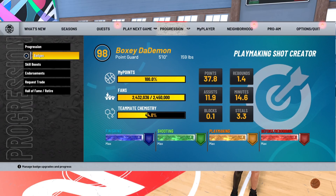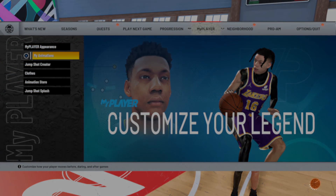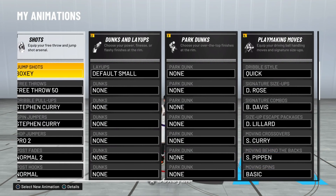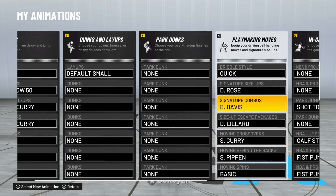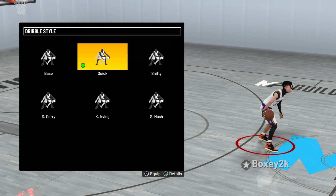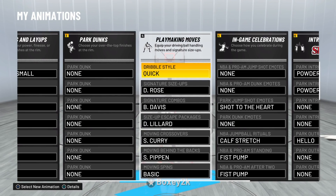Now I'm gonna go into the sigs. There are a couple different sigs you could use. First off, put on Pro Hop Jumper Pro 2 — that's a move I taught in the last dribble tutorial. And go with Quick — I'm telling y'all right now, Quick is the best dribble style for everything. It'll let you dribble glitchy like Steezo or however you want to dribble.